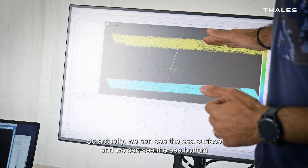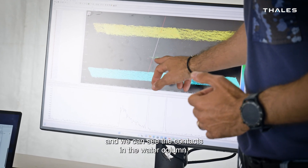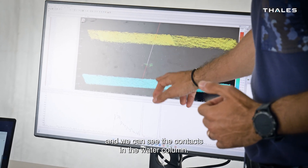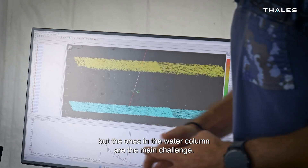So we can see the sea surface, we can see the sea bottom, and also we can see the contacts in the water column. The bottom ones are quite easy to detect, but the ones in the water column are the main challenge.